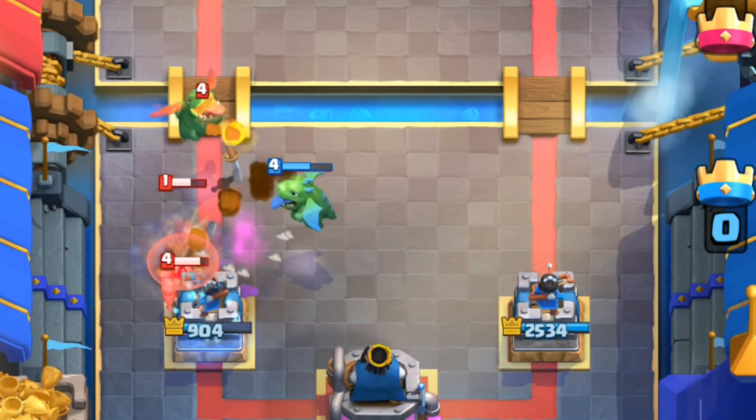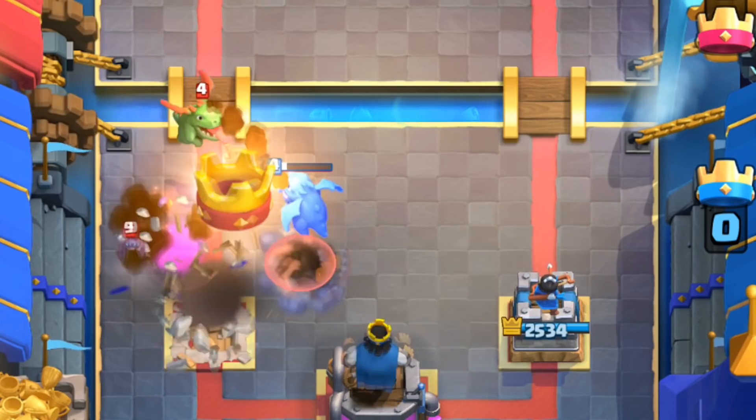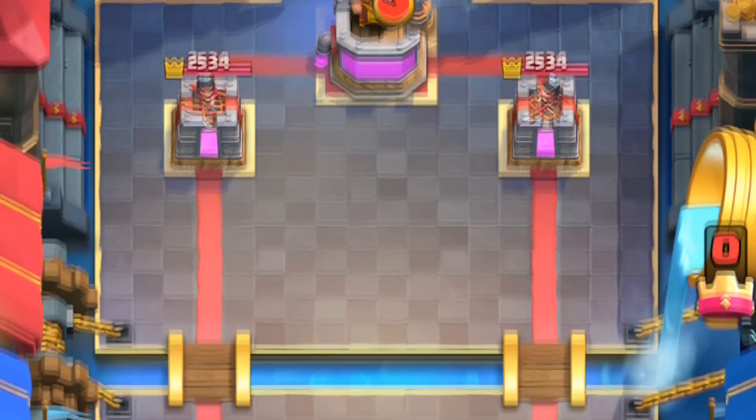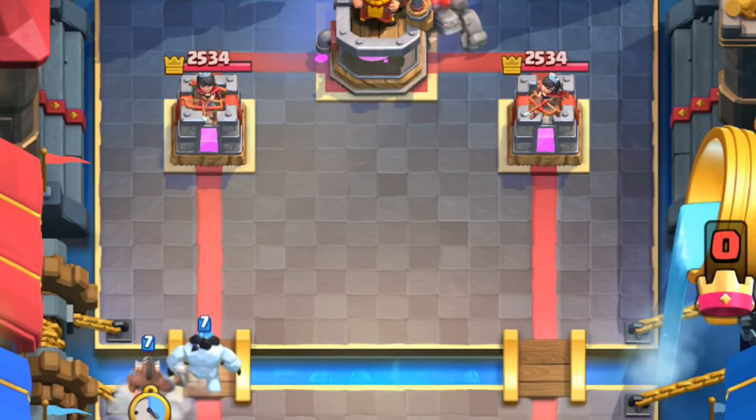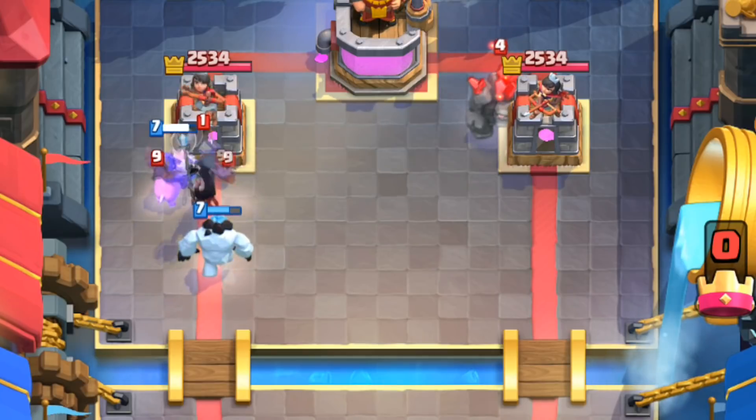Punish plays evolve your game because it's a decision that you make that now forces your opponent into making a decision themselves. Here's the concept: when they invest, you throw your quick threatening cards into the opposite lane. It helps if you know their hand for this, because otherwise they could just tornado your hog rider, which allows them a cheap defense.